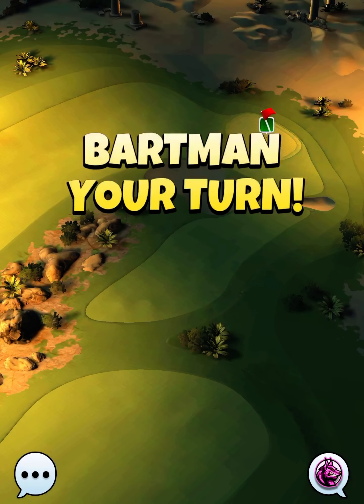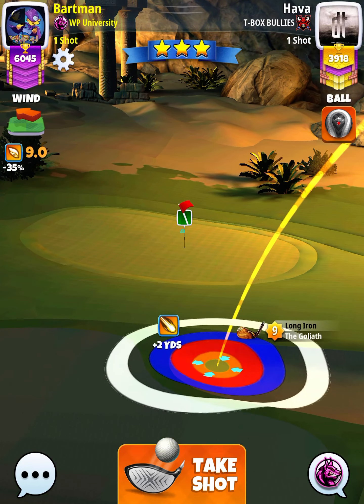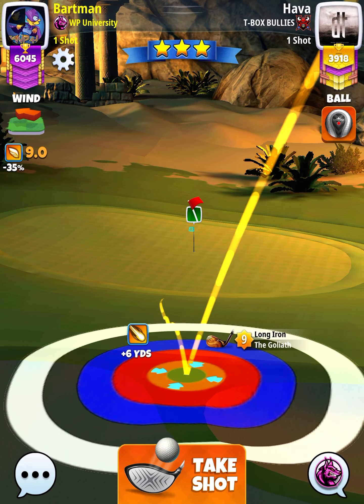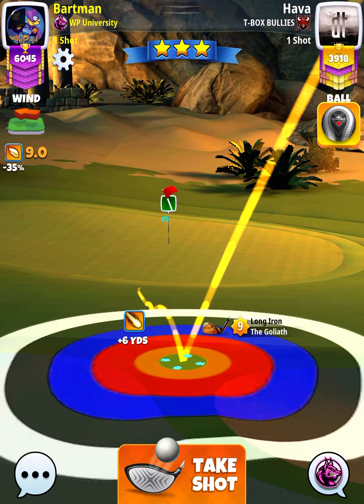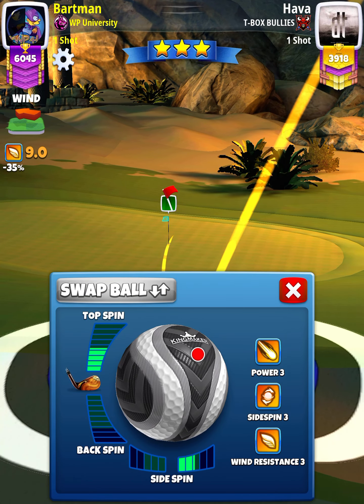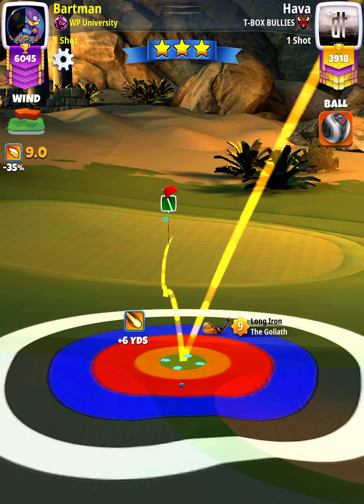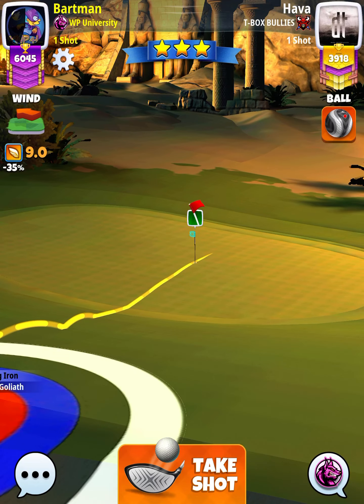For our approach shot, we're going to use a Goliath level 6 and above. We're going to position ourselves centered in between the fairway and the two bunkers — basically this little triangle area of rough. We're just going to put ourselves right in the middle of that. Now we're going to apply 4.5 topspin — more like 4.4 — and whatever sidespin is necessary for the ball guide to go through the hole.